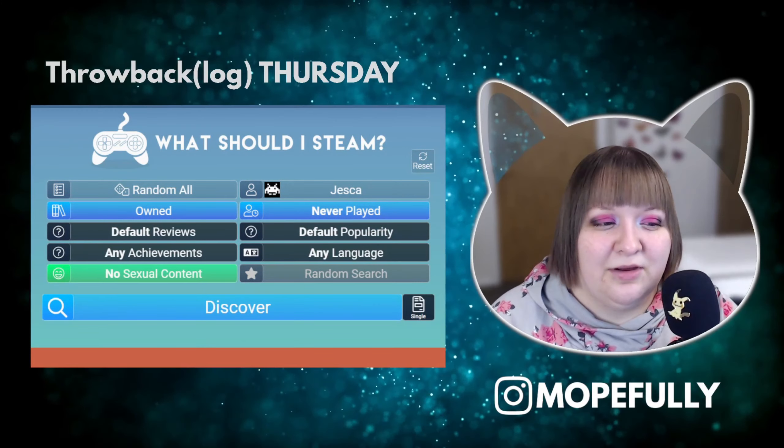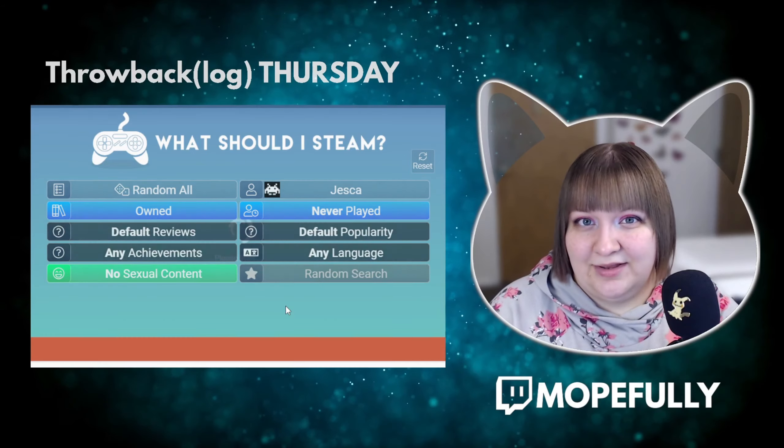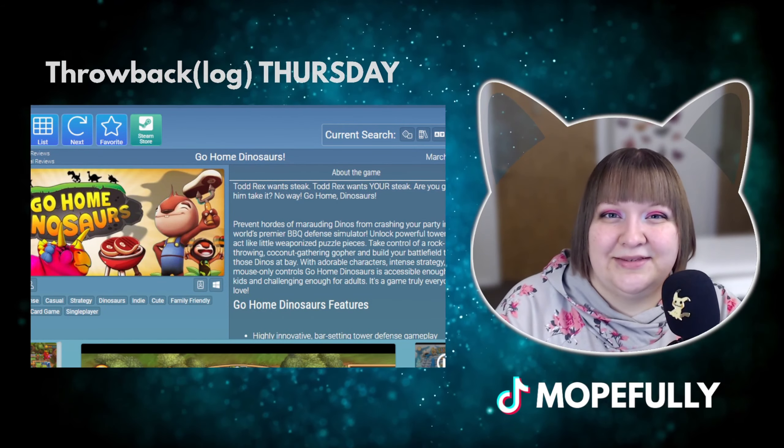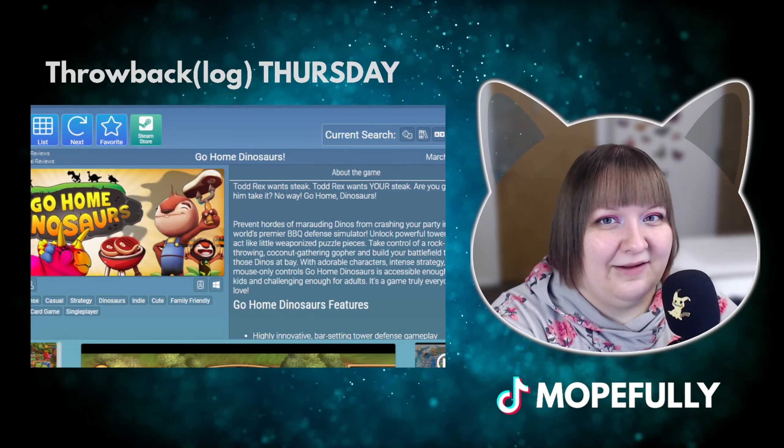Hey, it's me Mofully, happy Thursday! I hope you're having a wonderful week. Join us for Throwback Lock Thursday, the series where I sample games from my Steam backlog one at a time at random. To pick a game we use whatshouldisteam.com — let's see what I get. This week: Go Home Dinosaurs! I'm excited to see what this is.